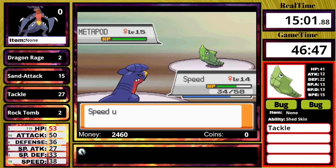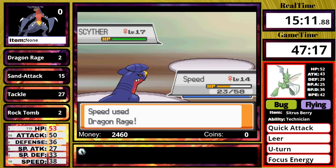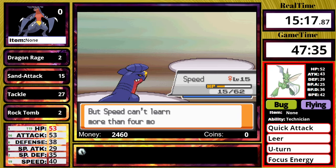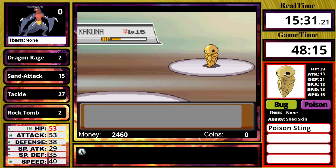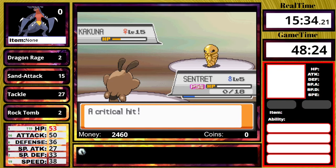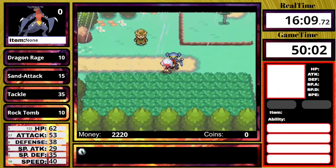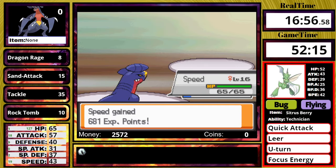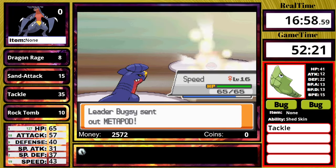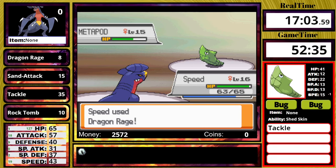Bugsy leads off with Scyther and I try to go for Rock Tomb, but it outspeeds and uses U-Turn, so I end up hitting the Metapod. I do eventually knock out his Scyther, but unfortunately his Kakuna poisons me and I die. I didn't save before this fight because I was that confident I would win, so I end up back at the Pokemon Center outside Union Cave and have to go through the cave again. In the next attempt, when Scyther did not use a turn one U-Turn, I completely destroyed his entire team.